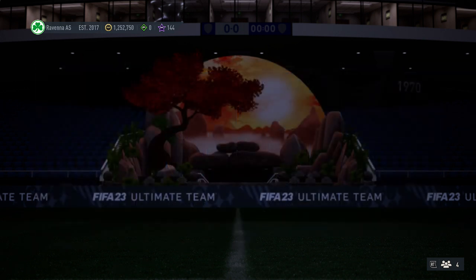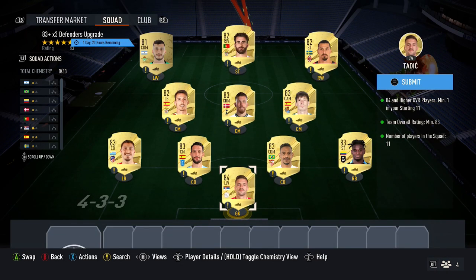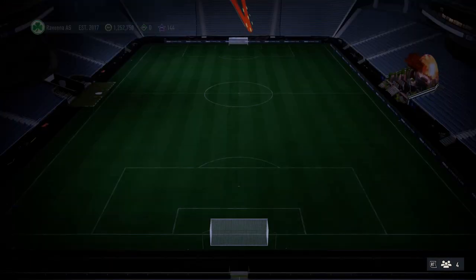So for the defenders and the midfielders one, both have the same requirements. Both currently cost about 17,000 coins. The requirements need at least one 84 card and then 83 for the rating. Once you click across to the midfielders one, it's going to be the same requirements just here.